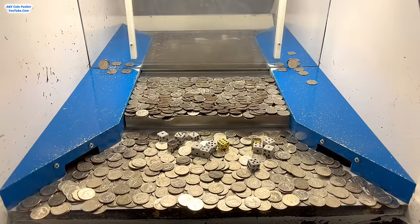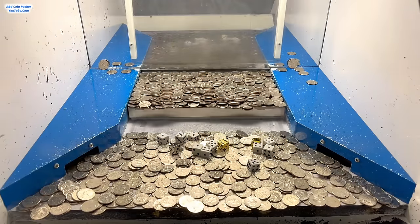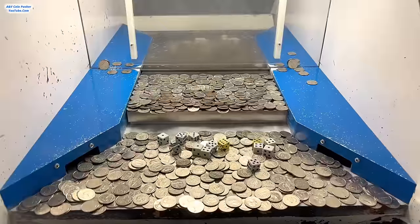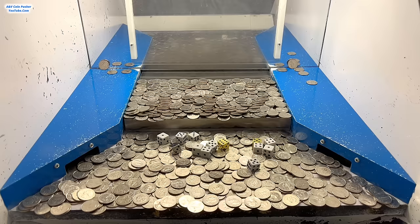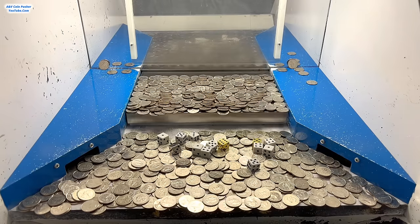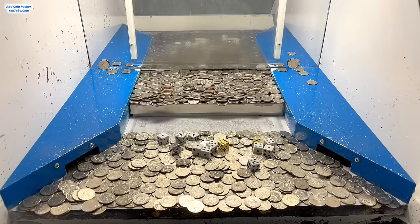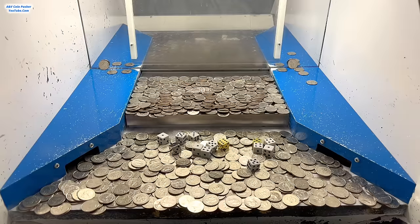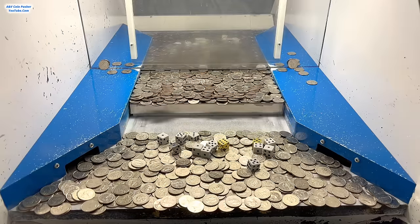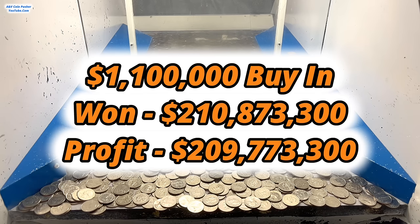The rest of them did absolutely remarkable. I'm going to count everything up, multiply our winnings and gold by all that, and let you all know how much we made. You are not going to believe this — I ended up winning seven million and twenty nine thousand one hundred and ten dollars in chips and cash combined. The white dice totaled up to 30, so I get to multiply my winnings by 30 — giving a total of two hundred and ten million eight hundred and seventy three thousand three hundred dollars from a 1.1 million dollar buy-in.